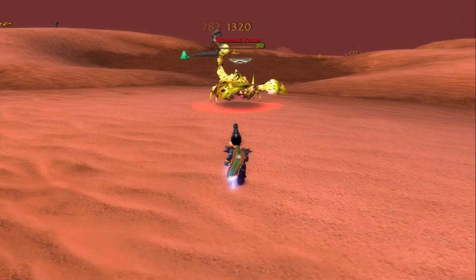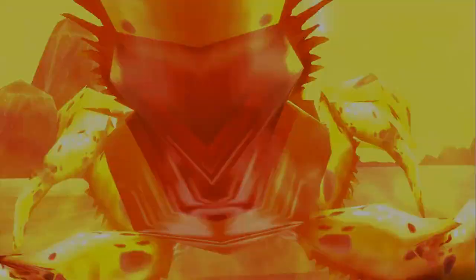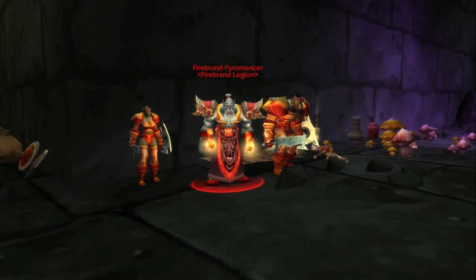The cooldown isn't shared with any other item from my research, which is great, and all in all the Robe of the Archmage is amazing. The pattern to craft it drops from the Firebrand Pyromancers in Lower Blackrock Spire with a 10% chance, which is surprisingly high. There seem to be only a couple of Pyromancers however, so don't expect to get the pattern in a single run.